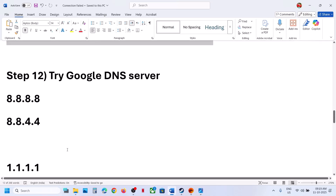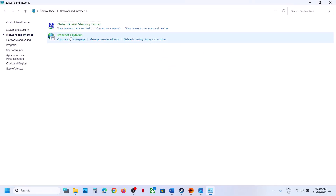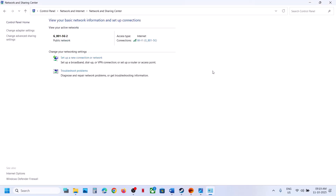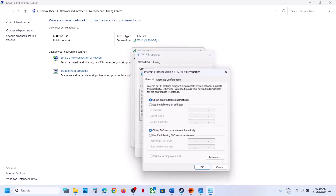Next step is to try Google DNS server. Type Control Panel in the Windows search box and click on Control Panel. Go to Network and Internet, Network and Sharing Center, and click on your Internet connection. Go to Properties, select Internet Protocol Version 4 (TCP/IPv4), and click Properties. Select 'Use the following DNS server addresses.' For Preferred, type 8.8.8.8 and for Alternate DNS server type 8.8.4.4. Put a check on 'Validate Settings upon Exit,' click OK, close this, and relaunch the game and check.